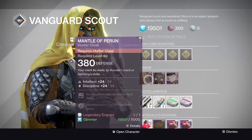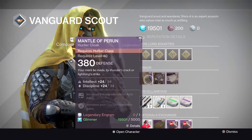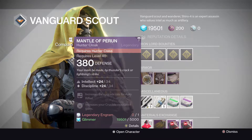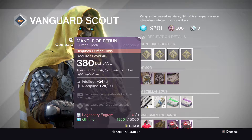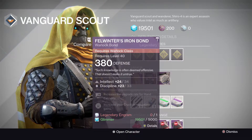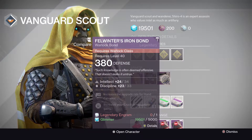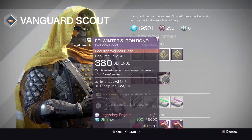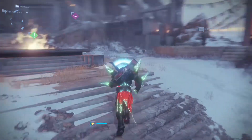Four class items from Shiro: Mantle of Perun for the Hunter at 34/34 intellect/discipline - tier 12 roll, not max but the Mantle of Perun is the best Iron Banner hunter cloak anyway; Yolder's Iron Sash at 32/33 discipline/strength - meh; Felwinter's Iron Bond at 34/33 intellect/discipline - not too bad but not max roll either.